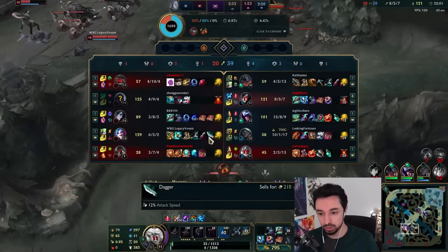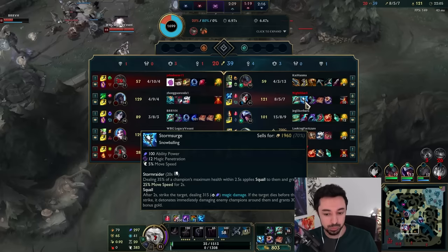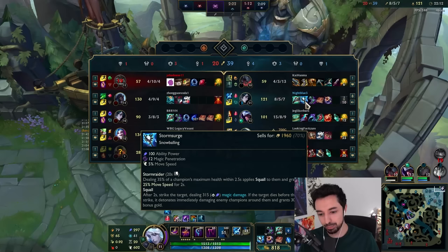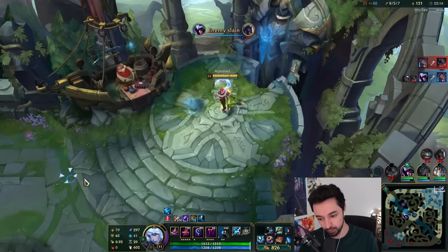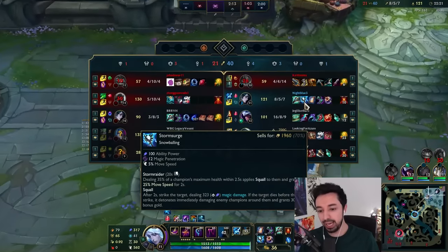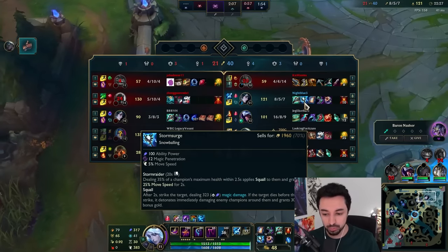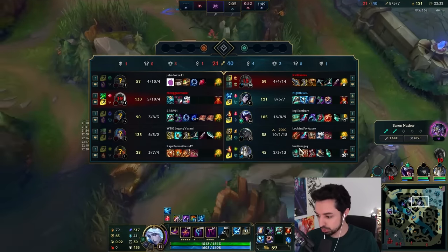Storm Surge: dealing 35% of a champion's max HP within 2.5 seconds applies Squall to them and grants 25% movement speed for 2 seconds. After 2 seconds, strike the target dealing 323 magic damage. If the target dies before the strike, it detonates immediately, damaging champions around them and granting 30 bonus gold.